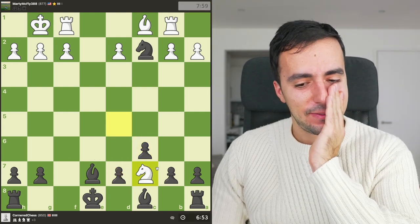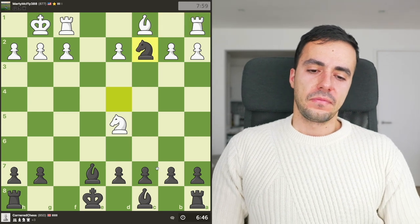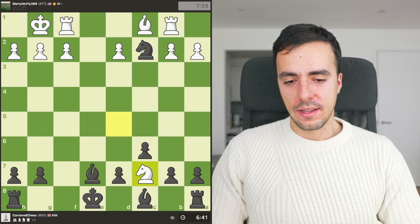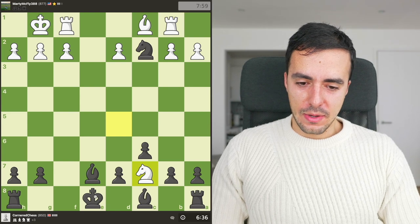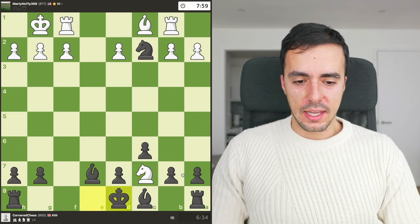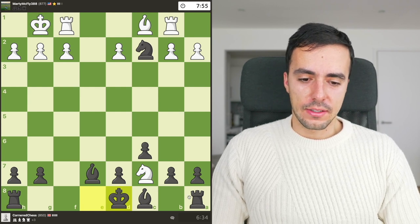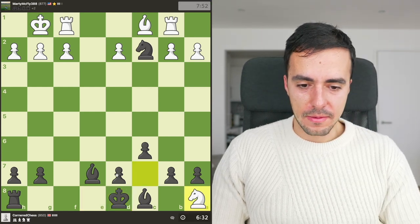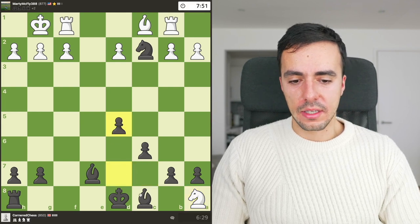Ah, no! I literally don't know how I didn't see that. That is exactly what I was doing on the other side and I didn't see it. That's frustrating, to say the least. So let's move the king. At least that knight is now trapped — so that's the plus side. They're going to take. Now that knight is trapped, let's push the pawn.